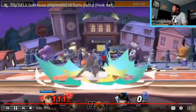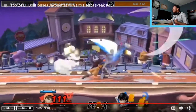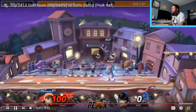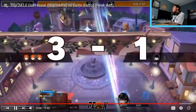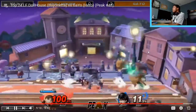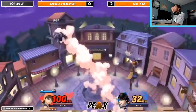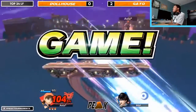From Gayo — down throw, then knowing that down throw nair isn't going to connect because they're at 111 — they wait for the air dodge and then just let it happen. It didn't kill or anything, but that was a really good call-out. An unfortunate self-destruct from Dollhouse that has to sting — they went for what looked like a fast fall nair and just drifted back into the stage.